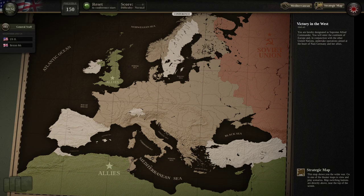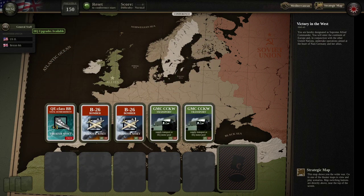Alright, here's where we step in — the final battles of the North African Front. We are in the campaign view, what's called the conference. Here we basically select any upgrades we want to give to our headquarters or our generals, as well as purchase support cards that we can use within the operations themselves.